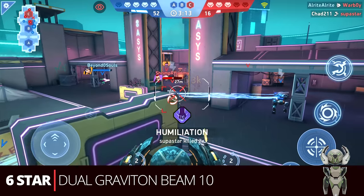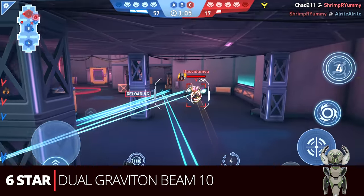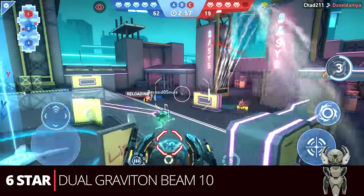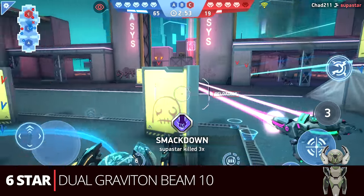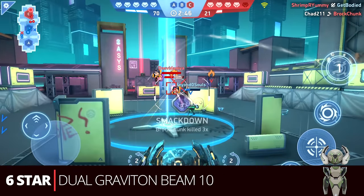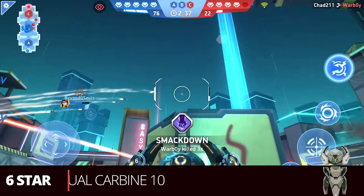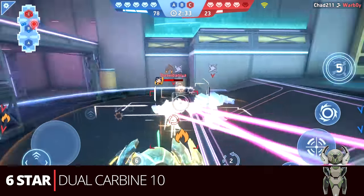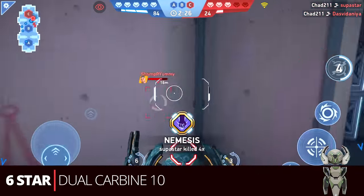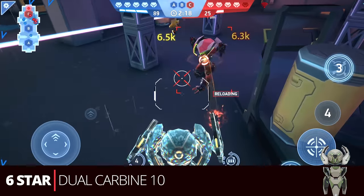Two less common 20 energy builds: first is the dual graviton beam ten. The ten isn't the strongest of the set, but the graviton beam gives a lot of range flexibility, and when you EMP somebody, you can land that implosion easily because they're stuck. With Surge it can be surprisingly useful on certain maps and instances. The last one is the dual carbine ten — free to play players may skip this since maxing it out takes resources, but spenders might pick it up for this or other builds, especially for Surge's carbine-related achievements.